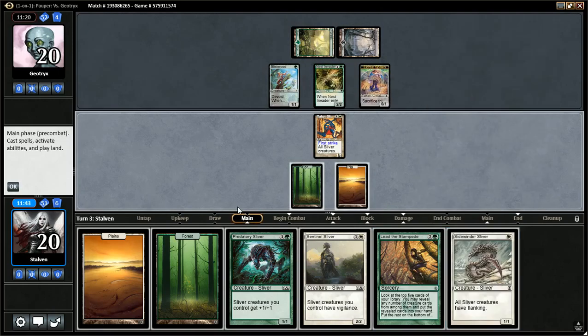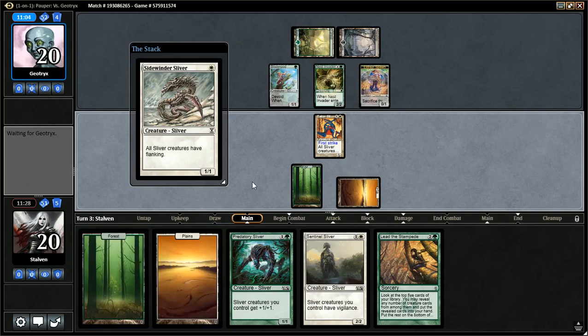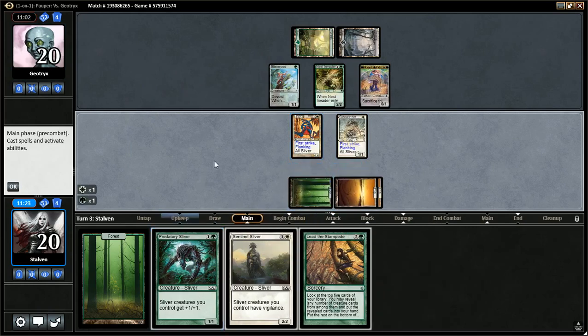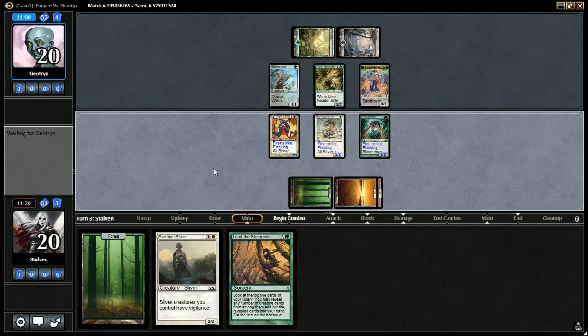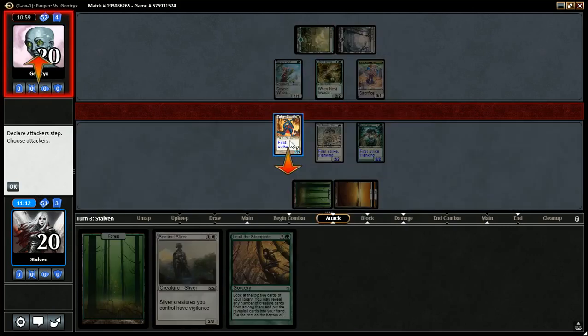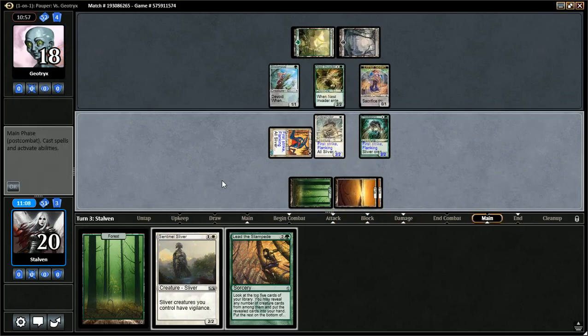Sidewinder Sliver is good. Do I want to go Sidewinder and then Lord? Yeah — I don't think I really need the Vigilance at this moment. Let's go Sidewinder. I think I am going to go ahead and attack in here — I want to try to be a little more aggressive this match. If he blocks, the Blisterpod will die instantly, go to a 1/1, and my first strike will engage. I don't think I'm out anything if I attack here.